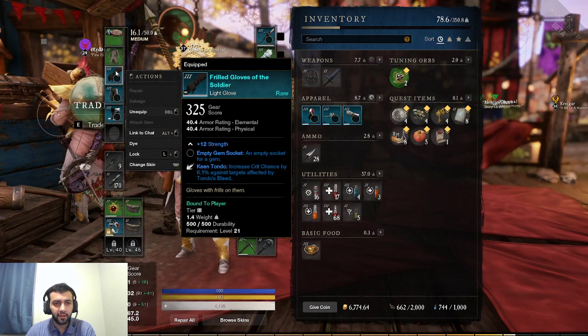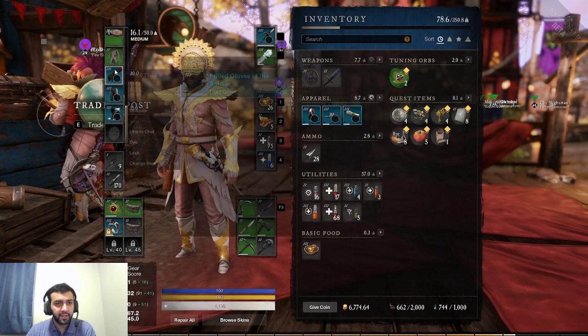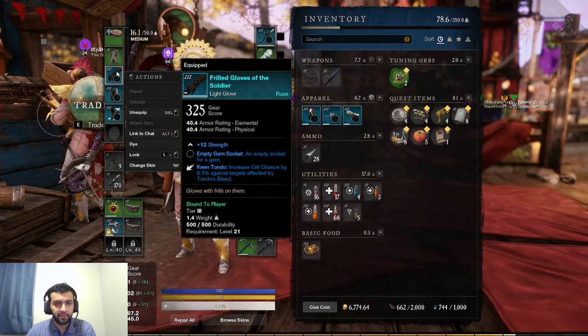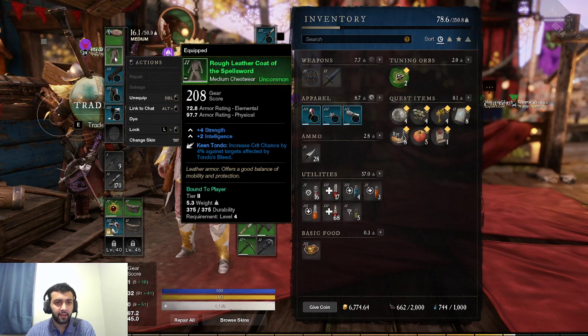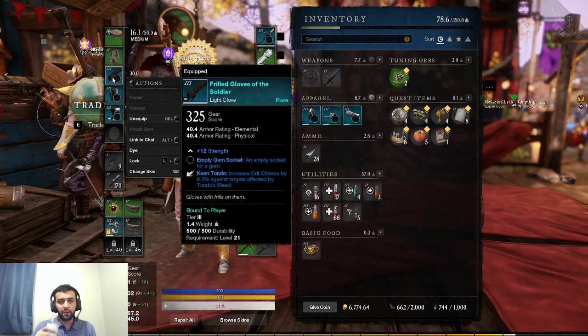I also notice that I have Keen Tondo a second time — one is 6.1% and one is 4%. Unfortunately, I have very limited time in this beta, it is the last day, so I do not know if perks stack or not. It might be on a case-by-case scenario where some of them do and some do not. Maybe the general perks — the ones always active as long as you have the equipment — maybe those stack, and maybe the ability-altering ones do not. That's something we're going to have to test on release.